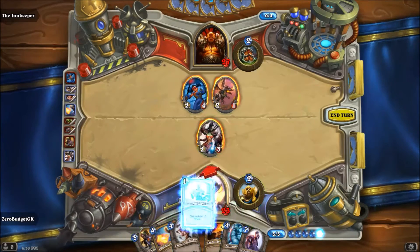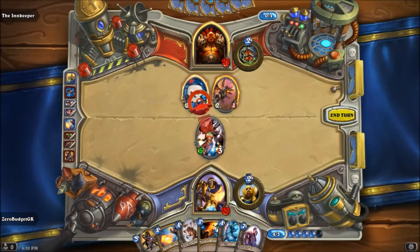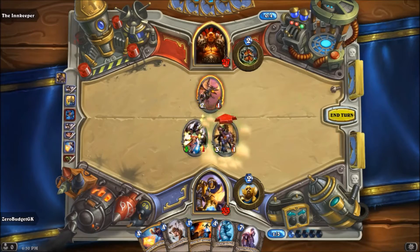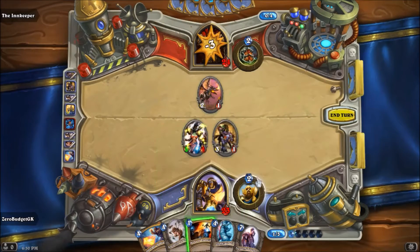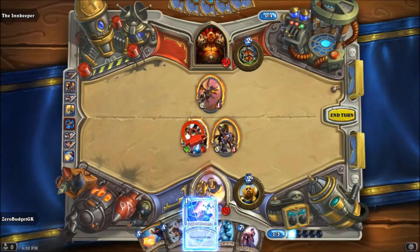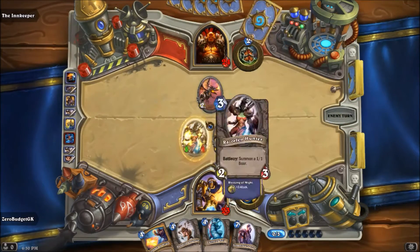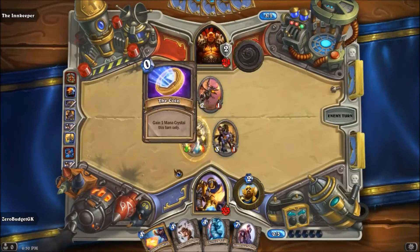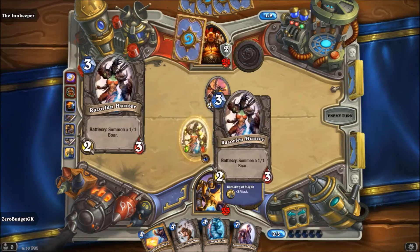I'm going to give this guy a Blessing of Might, take out that guy, and put the Wolf Rider with Charge — swing for the face. I'll give this guy a Divine Shield and end our turn. Now he can't kill it quite so easily and it's got that nice five damage.